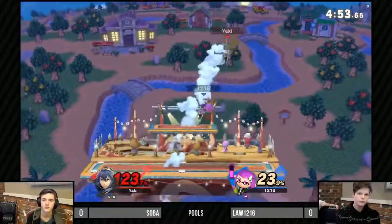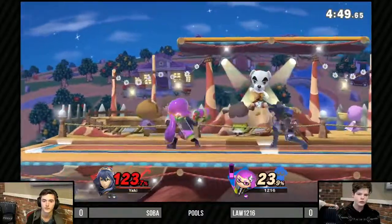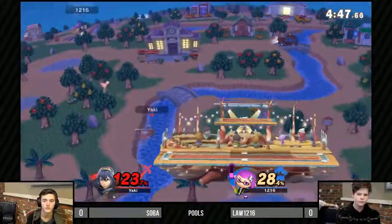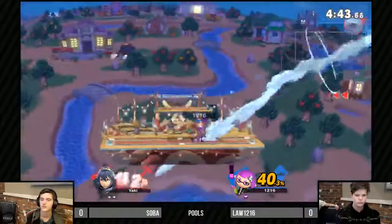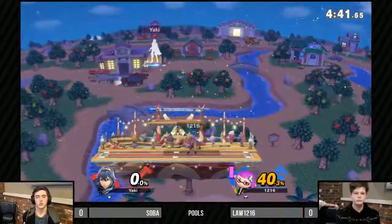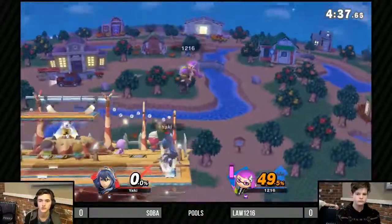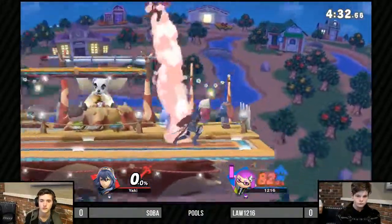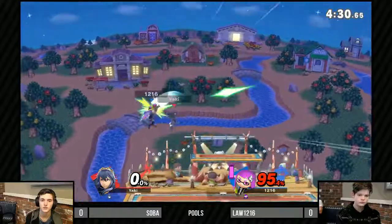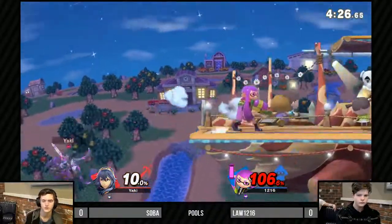All the Smash 4 players are absolutely terrifying — the neutral game is so precise. You have to do a lot of different options, mind-game your opponent, figure out how you're going to approach. Nice refill from Law — this is a full-power Inkling right now. But the juggles are coming out from Yakisoba, keeping him at a disadvantage. This is all advantage from Yakisoba!